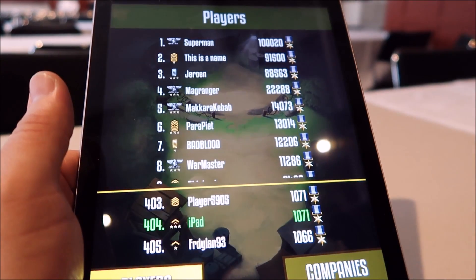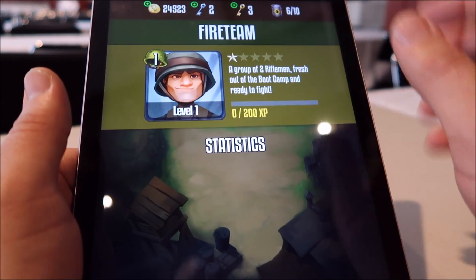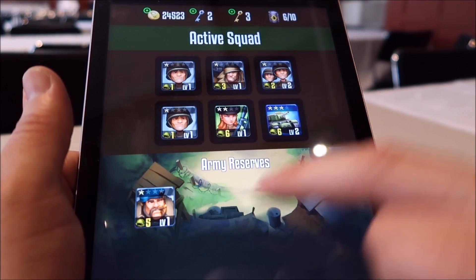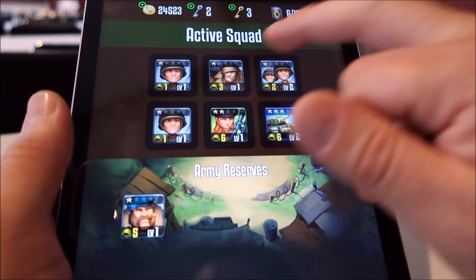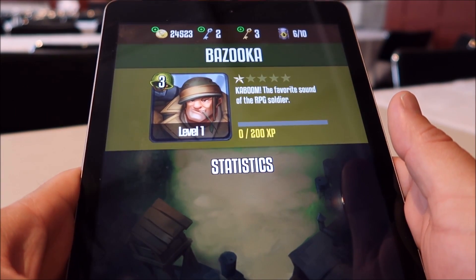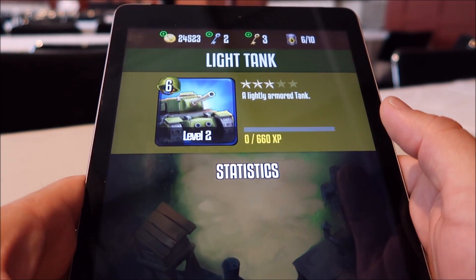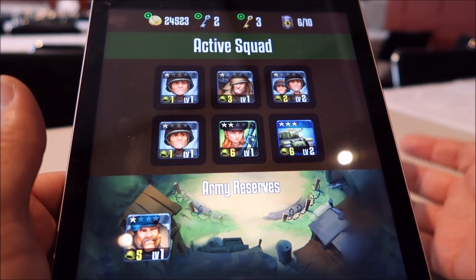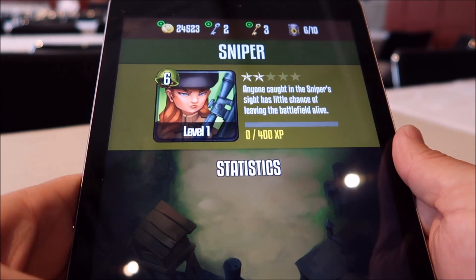Let me show you my active squad. There's a couple of different units. The fire team is going to deploy two riflemen. We also have another group — also deploying two riflemen. We also have the bazooka, of course, to attack. Maybe tanks — we got the light tank. There's so many units that we can unlock, but right now this is just a demo. I got a sniper too.